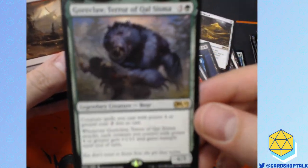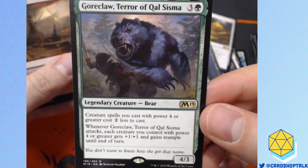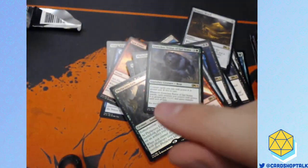This guy's cool though — he's legendary, and he's a bear. There's a guy named Freddy who likes bears, so this card is for Freddy. They made that card specifically for him.